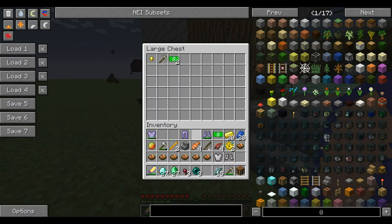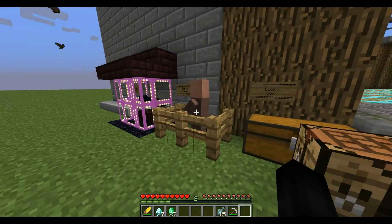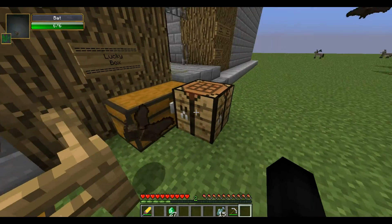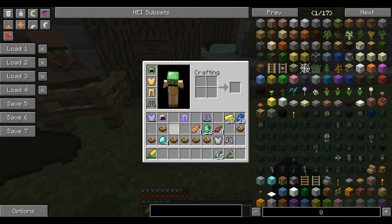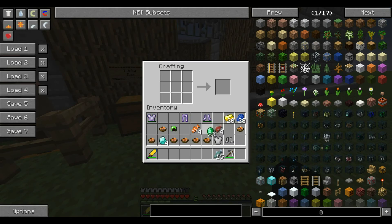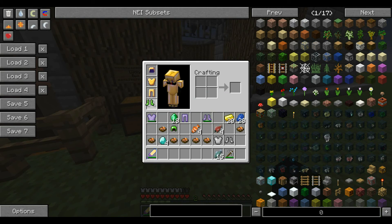We got another dud, two pieces of iron gear, and glowstone. Let's dump out all our trash and decide what we're going to do. I can make emerald gear but the lucky armor is better. Let's go for the chestplate, leggings, and helmet — we can't afford the boots, so I'll make an emerald helmet. Now we have our full gear for today, with emerald boots too.